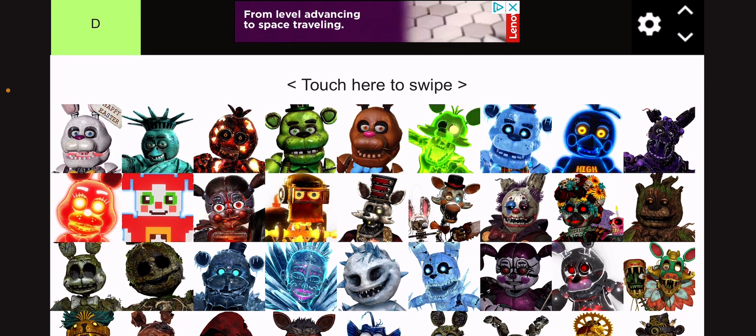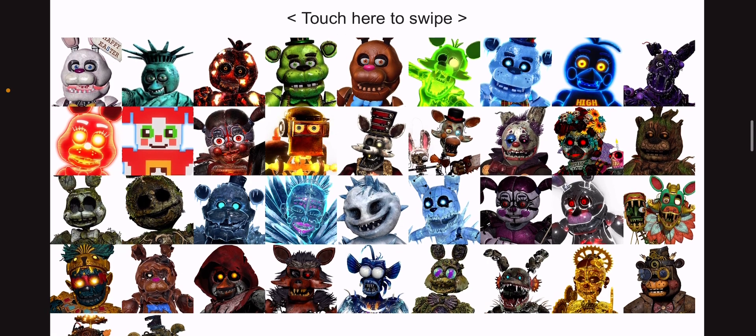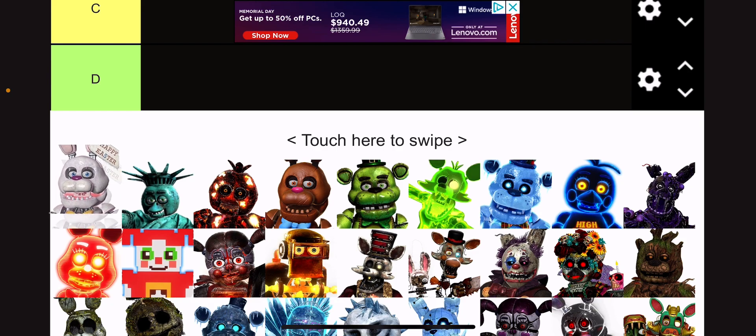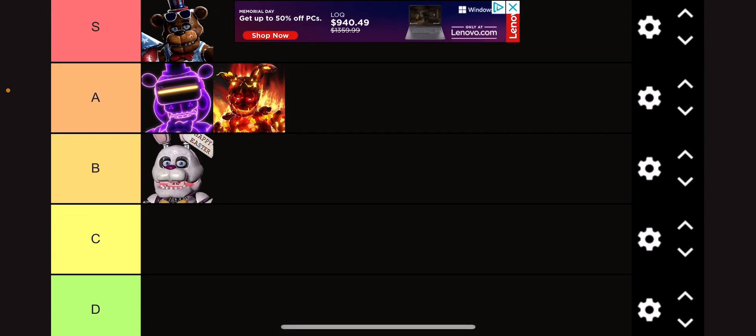Easter Bonnie — I like that suit, but there's another skin that I think is better, like Chocobonny, as you can see right there. I like this skin, it's just not my favorite. So I'm going to give it a B tier because it's all right.